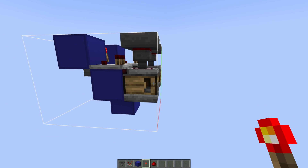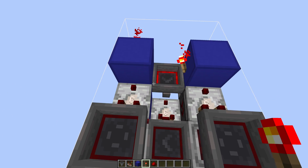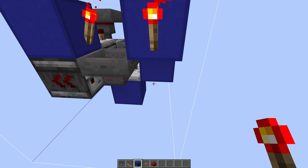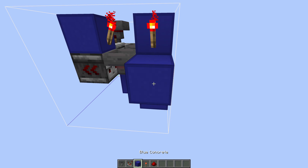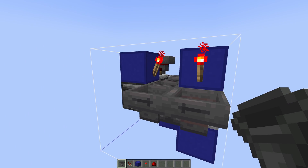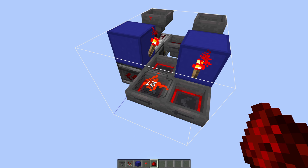Now we simply need a clock that activates this crafter right here whenever we have enough gunpowder and sugarcane — so when both of these comparators right here are activated and these two torches are off. Simply place another block down here with a comparator on top, then a temporary block behind that with a hopper going into it from the side, take out the block and replace it with another hopper going back into the first one so that these two face each other, and lastly just place a bit of redstone dust on top of this first hopper.